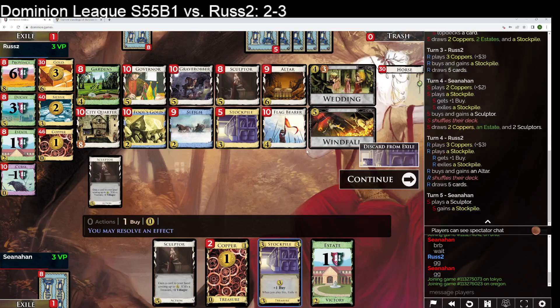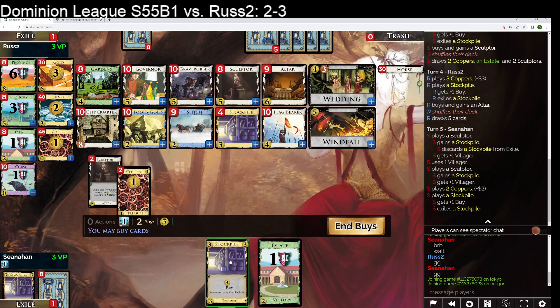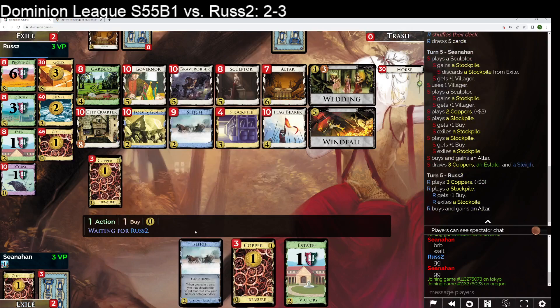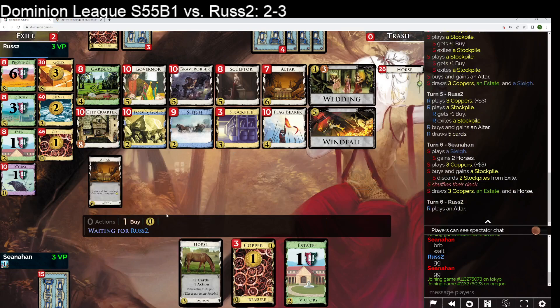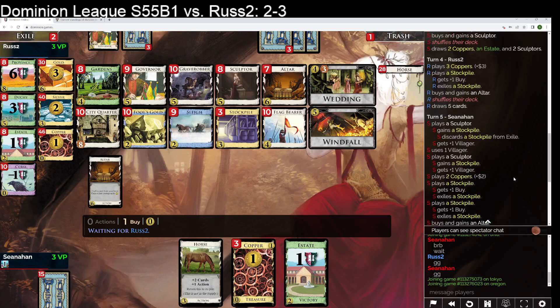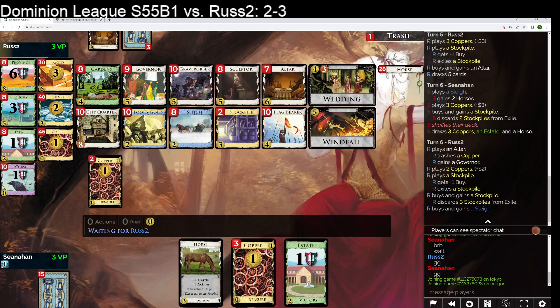This is awful. I don't have to take this, but I think I want to. I don't think I need another Slay, so I'm going to give up that. I guess I'm just taking some Horses here and Stockpile. Brutal though — not hitting... just a brutal shuffle there for me.